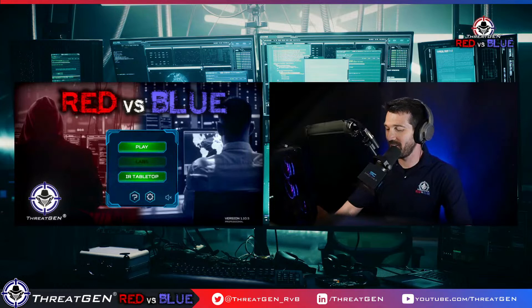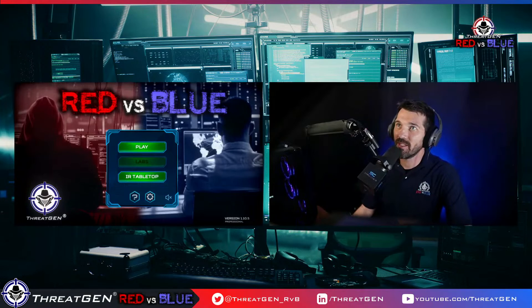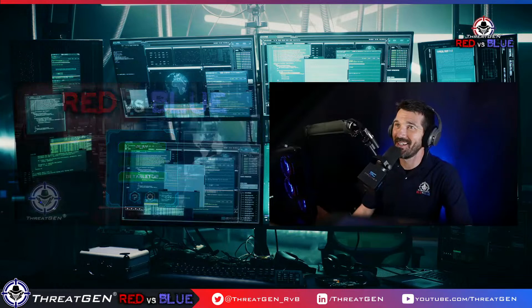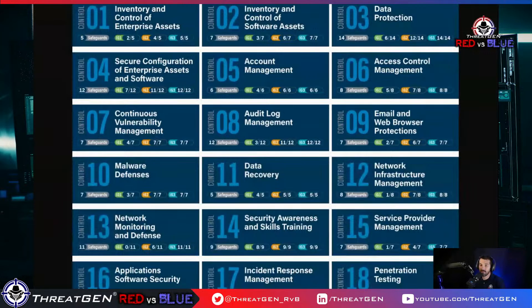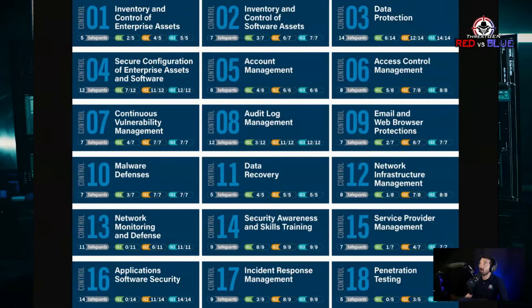Let me share with you the CIS18. Here we go — this is the CIS18, and you can see controls 1 through 18. The way we want to implement this framework is sequentially, so control 1 is of more risk reduction value than control 2, all the way down to 18. That means you'd want to implement 1, 2, and 3 before you do 18.